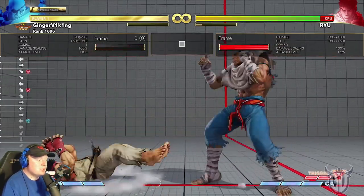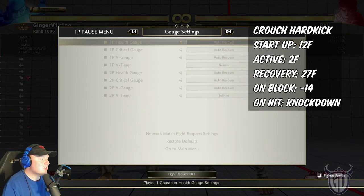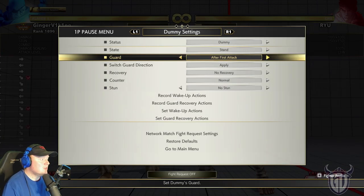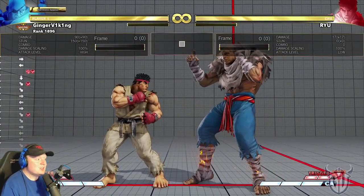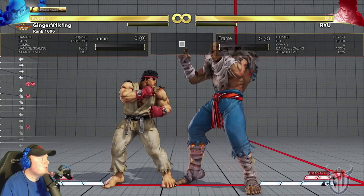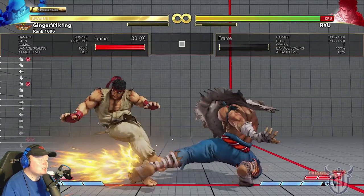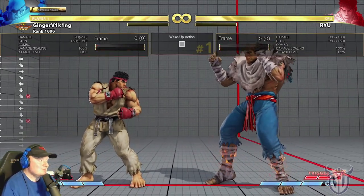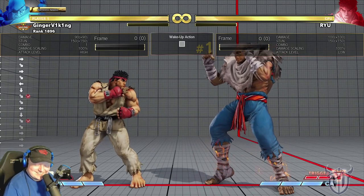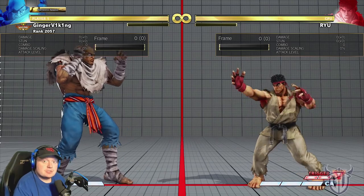Sweep — some people use it to get into V-Trigger, which makes the activation safe and gives a few plus frames. It has decent range and you can use it to punish when people sweep you. That's about all there is to it. Let's end the button section and move on to his special normals.